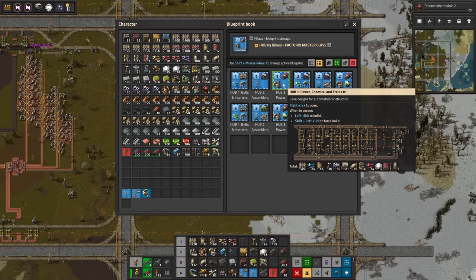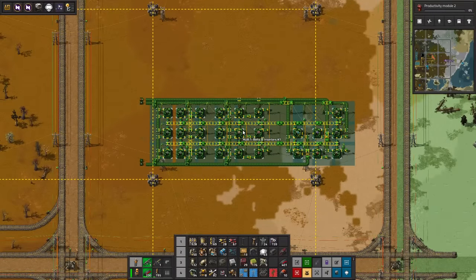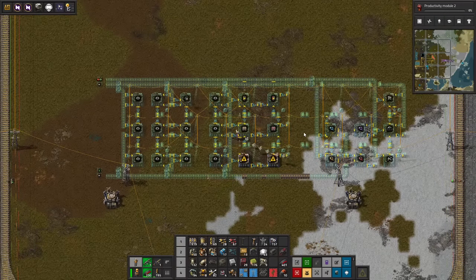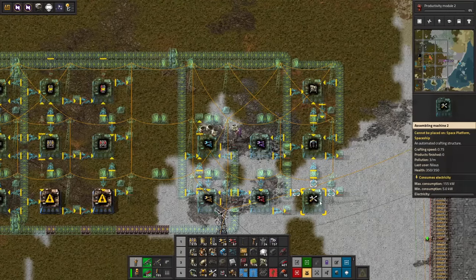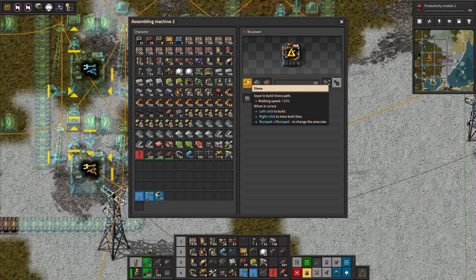So this is going to be most of what we want. Some of the things are not really going to work — for example, this one requires stone, so we can't really get that in here and we'll have to figure out a different way to get stone in at this location. This will also need changes. I'm not going to make this all the way up to blue science. When making a hub, you have to balance between building everything — because then it gets hugely complicated — and just saying, how much do you really need something?